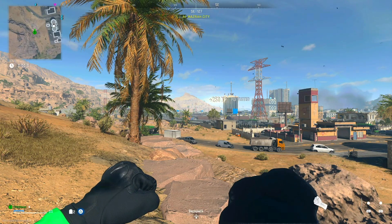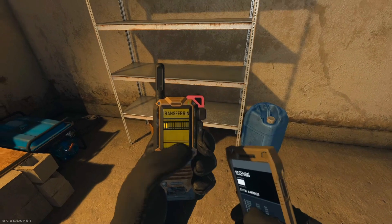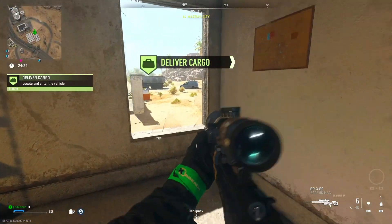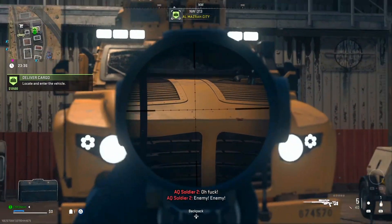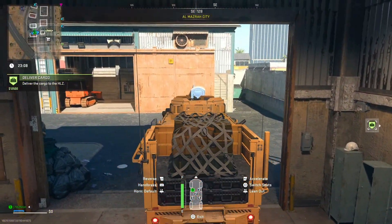Once you're in DMZ, what you want to go ahead and do is find a deliver cargo mission. As you can see, this is one right here — I'm going ahead and activating it. You can find these on the map when you spawn in. If you're watching this video before Christmas and New Year's, I hope you have a really good Christmas and a really good New Year's. Anyway, what you want to go ahead and do is continue the deliver cargo mission.